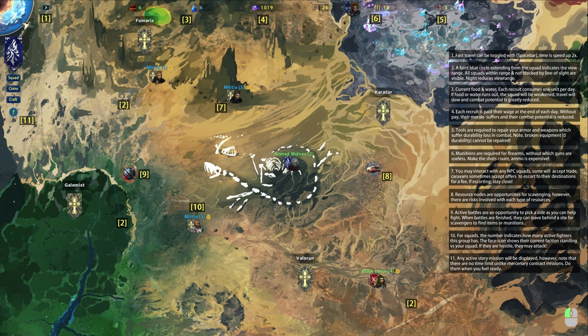No broken equipment — zero durability cannot be repaired. Munitions are required for firearms. You may interact with any NPC squad; some will set trade caravans, some accept escort offers for a fee. Resource nodes are opportunities for scavenging, though there are risks with each type. Active battles let you pick a side — when finished, you can scavenge items or munitions. The face icon shows faction standing versus your squad. Active story missions have no time limits, unlike mercenary contract missions which always have a time limit.